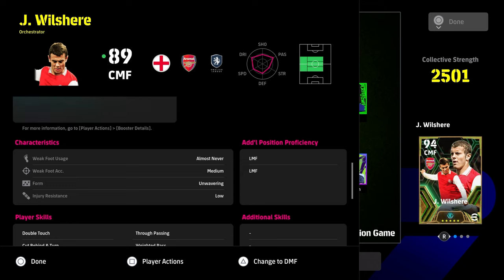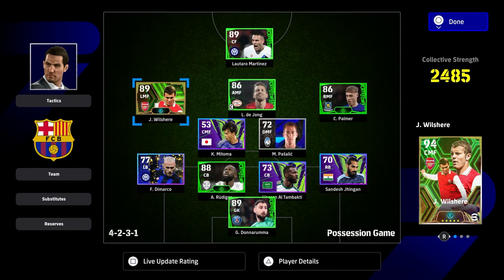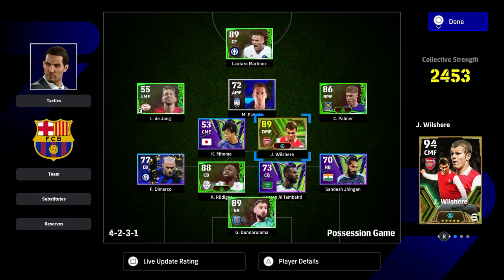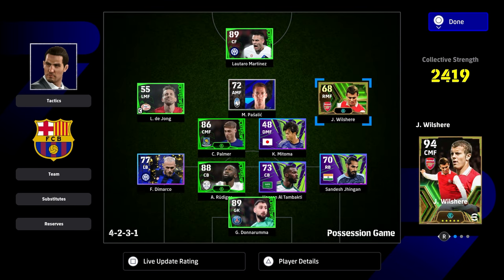We've maxed out Jack Wilshire and you can see he now has his additional position proficiency — two slots taken up, which is the maximum you can do, as left midfielder. His position proficiency means he can stay playing left midfield, but if you move him to right midfield which we haven't trained, his overall will drop significantly.